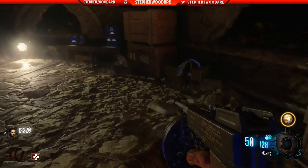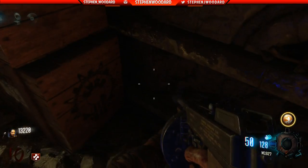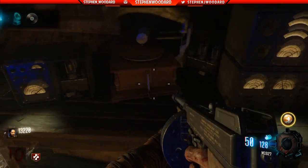Before you can get the gem, you have to go get the gramophone, which is located in the center of the map. The gramophone is always in the same spot, so you don't really have to worry about that. Since you're grabbing the gramophone, you might as well grab its disc because it'll be very important very soon. There are three different positions where the disc can be, and they're all very near each other, all around the excavation site.